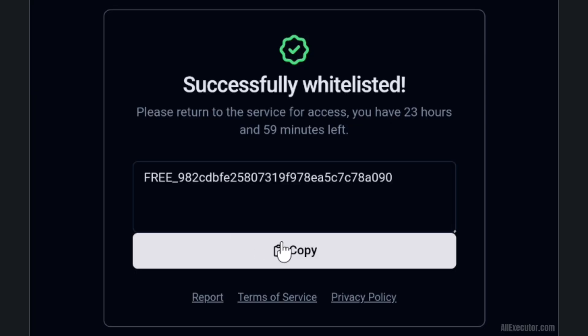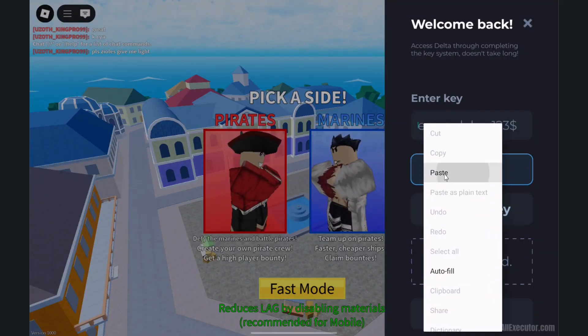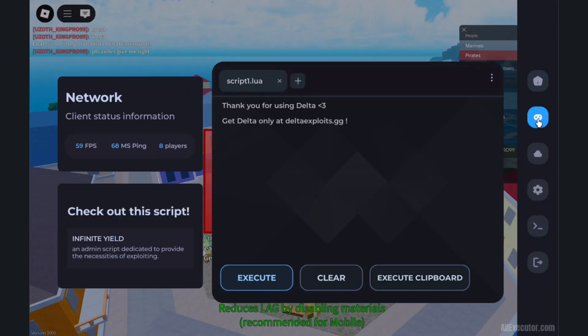Click Copy to copy your Delta Key. Go back to Delta Executor and paste the key. Click Continue to unlock the menu. Done — enjoy exploiting Roblox games.